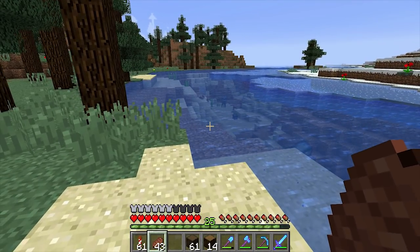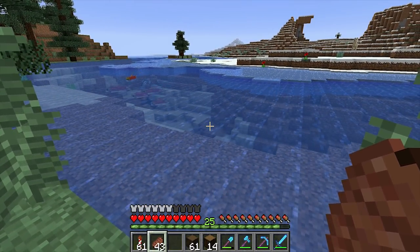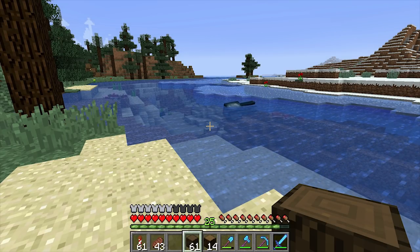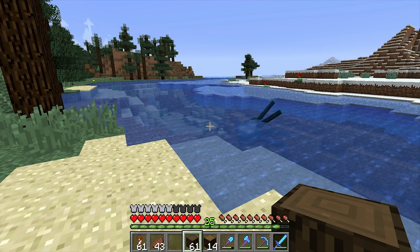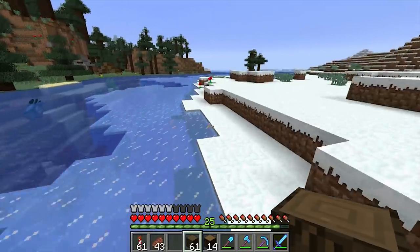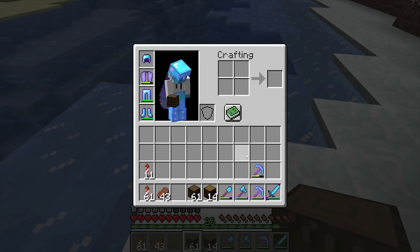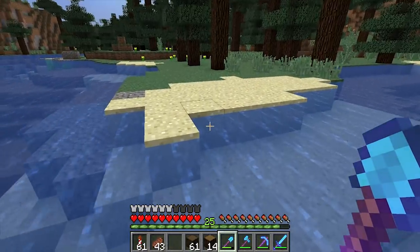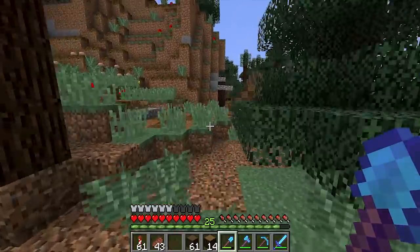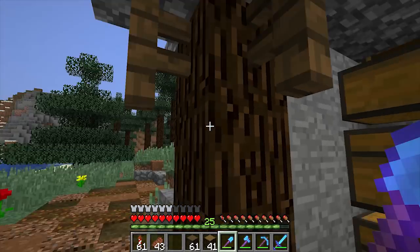We've got this nice big curve out here, and as I mentioned in previous episodes, I want to do stuff I'm not very comfortable with so I can get better at Minecraft. The thing I have the most trouble with is building piers and building in water - I skip those a lot. So this is our practice for today. I'm not going to remove the ice; I'll use the snow as a guide for the bank. I have dark oak and spruce, and I want to go for a simpler look this time.